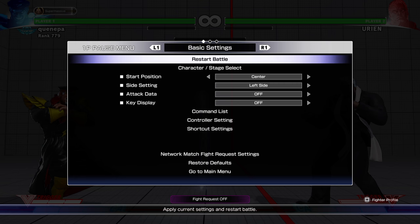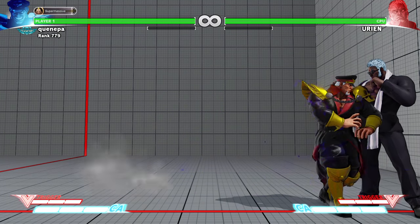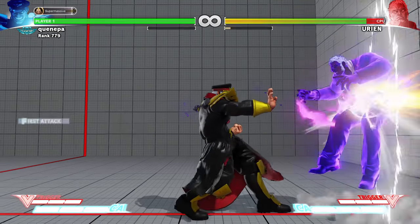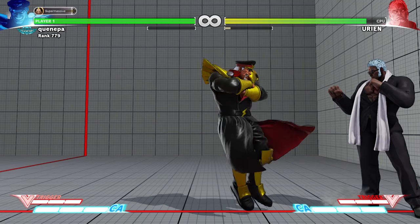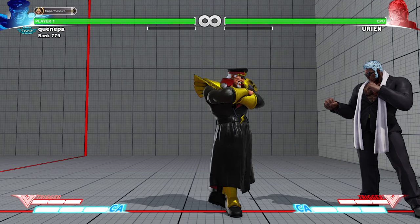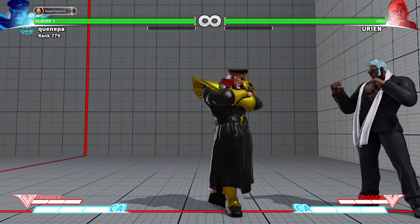You can command grab Urien if he tries to wake up with EX Reflector — that's another thing I forgot to talk about. Bison can't neutral grab him out of it but you can command grab Urien out of his EX Reflector. So it does have weird properties.